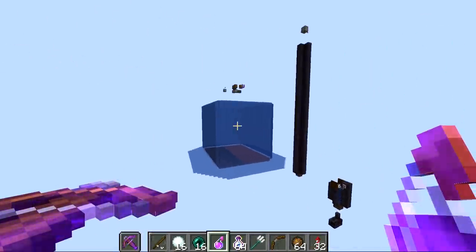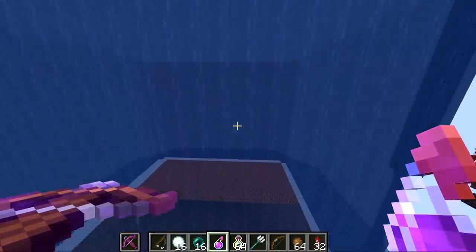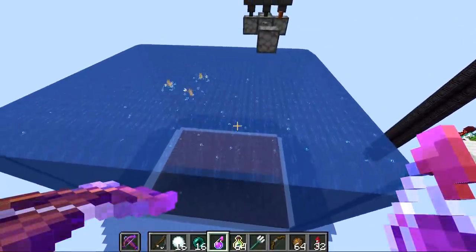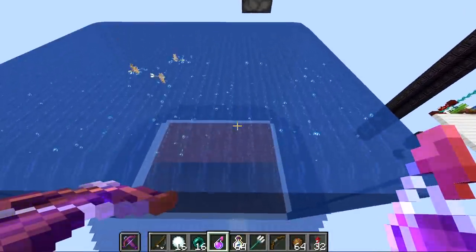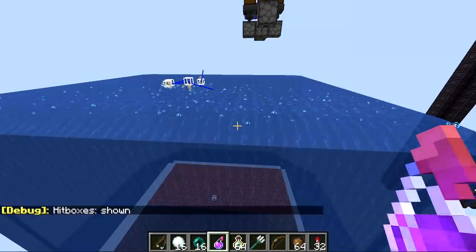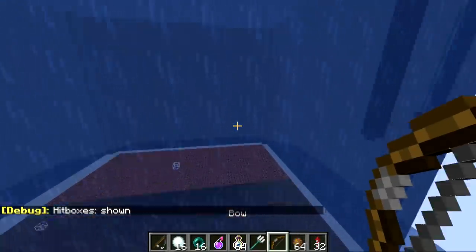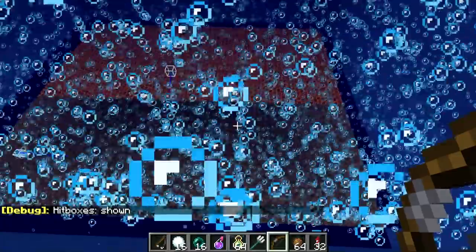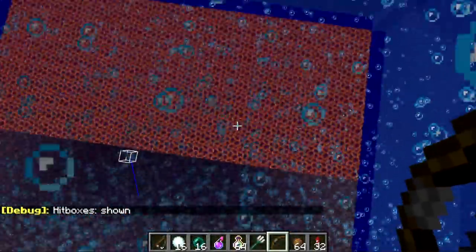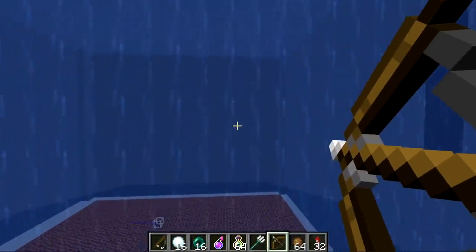There's a lot to go over, but let's take a look at how different projectiles interact with the bubble columns. This is the major change — they're now heavily affected by bubble columns where in some cases they weren't at all. Let's turn on the entity hitboxes so you can see stuff moving through the air. We've got soul sand here which is pushing stuff up, and magma blocks which are pulling stuff down.